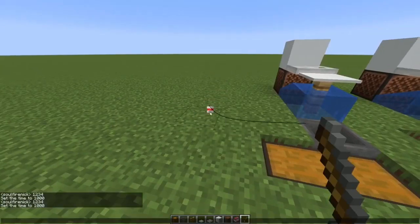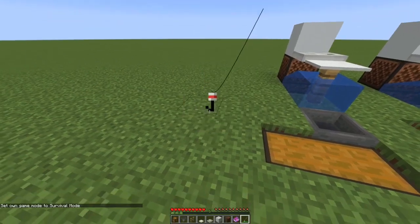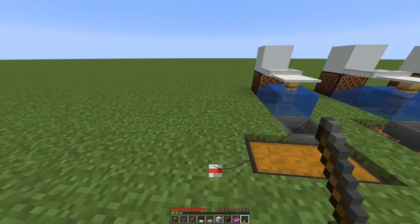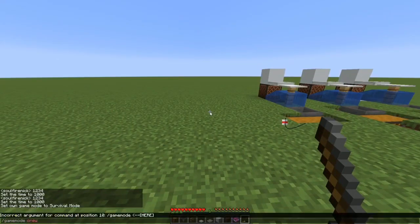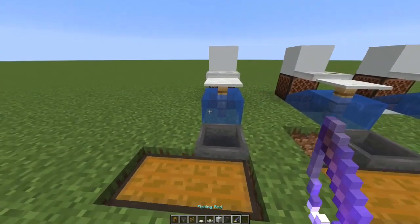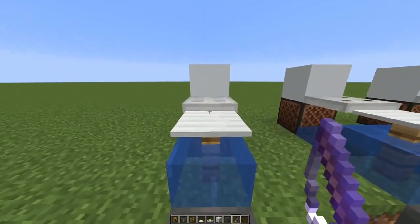If I go into survival mode, you'll notice that using my fishing rod drains its durability — using it on blocks drains it really fast, as you can see in the bottom right corner. But if I get an anvil — let me go back into creative mode and get one — and enchant this fishing rod with Mending, right here the durability is 34.